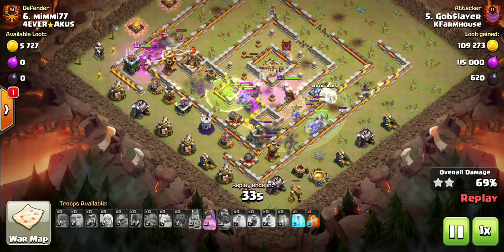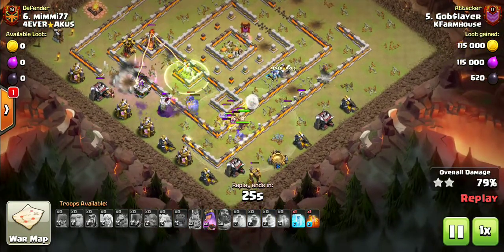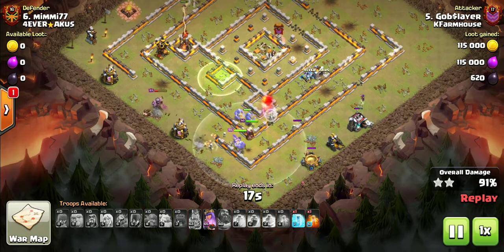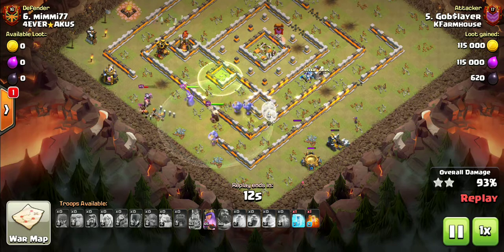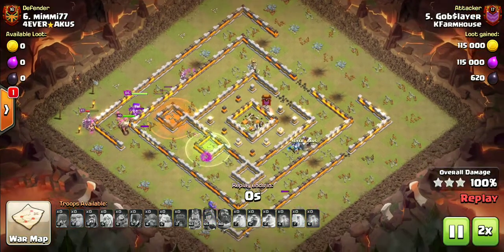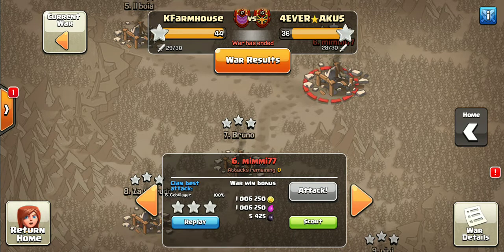He pops the barb king ability here. As you can see, he has a ton of cleanup left — lots of skellies, lots of bowlers. I think this inferno tower is going to take him out, but that's okay. He's got a couple of Valks left and still has his archer queen with her ability. He freezes that inferno tower — that was really well planned. The execution was really well done. Great attack there, Gob Slayer.